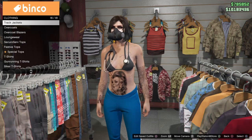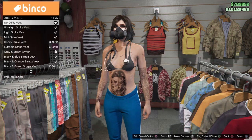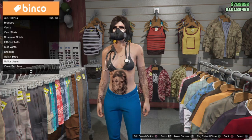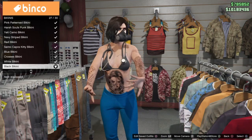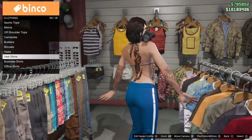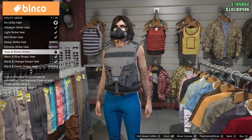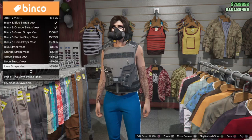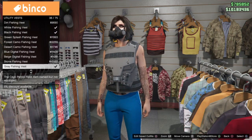I have the stethoscope from one of the paramedic outfit jobs, which I'll also link in the description. But if you have handcuffs on an outfit, or a scarf, or really any other neckwear item like the badges that you can wear with a utility vest, then you can also keep those on as you're doing this glitch. I'm going to put together a sample outfit here for you.